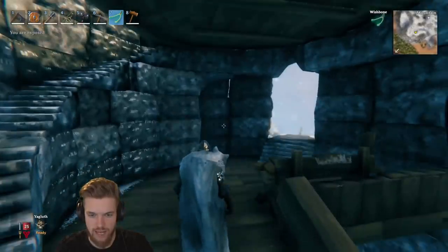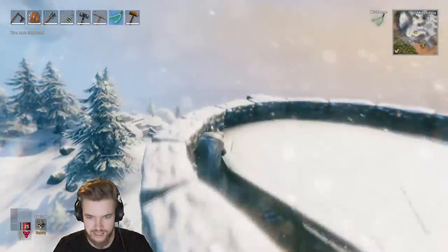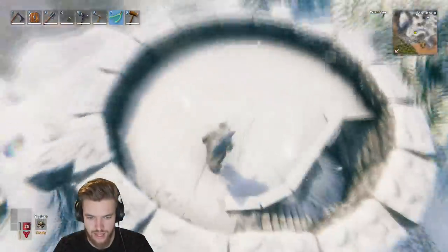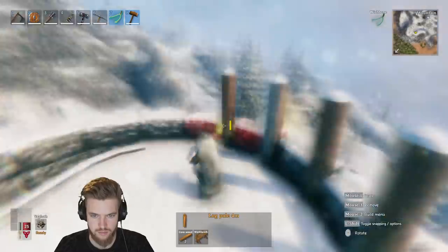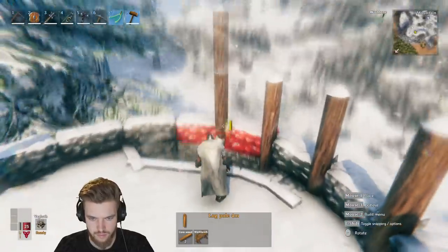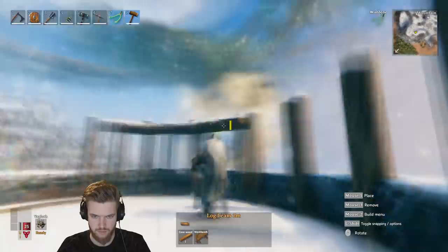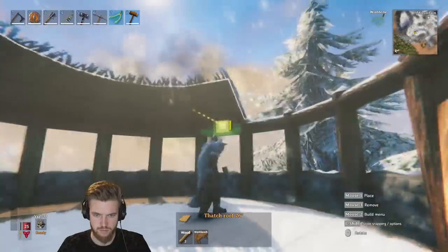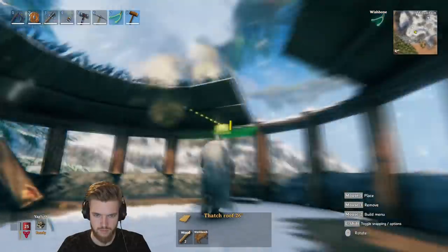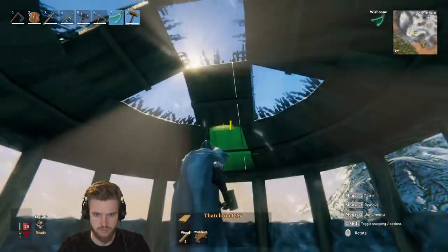One issue we currently have is that even if you have a floor above you, the game still says you're not sheltered, which you need in order to sleep. So we still need to put a roof over our head to actually use this area as a house. For this I'm using core wood columns and stacking them around the outside of the building, then using horizontal core wood to go all the way around the outside edge. If you like, you can make this even taller — I kind of prefer a short stubby roof on this build, but if taller it means you can stand on the balcony and shoot enemies below more easily.